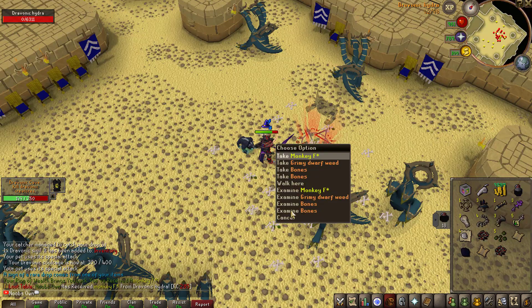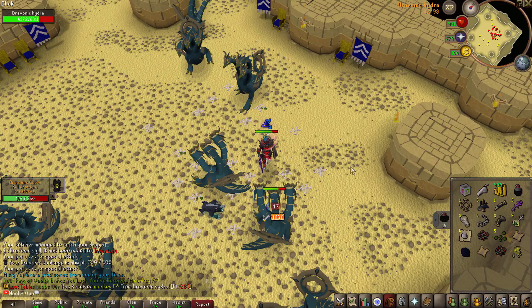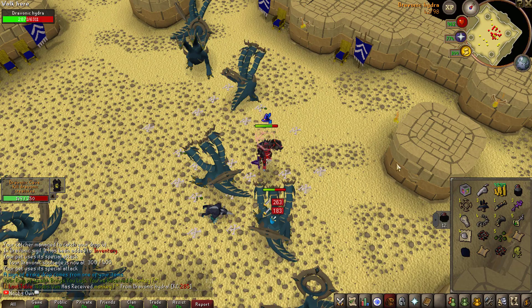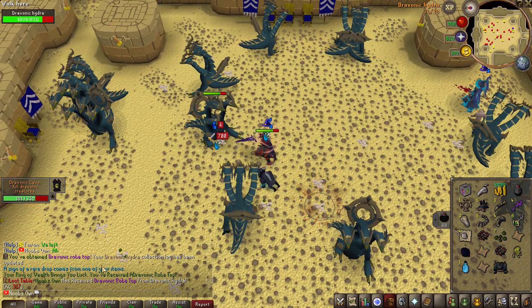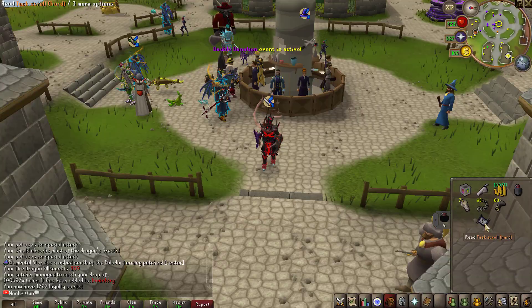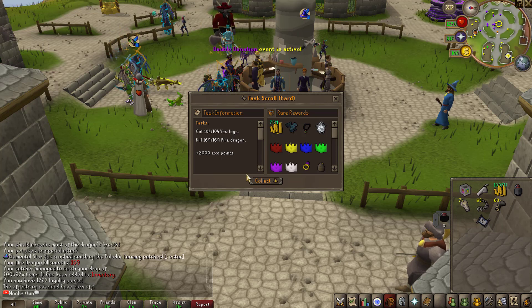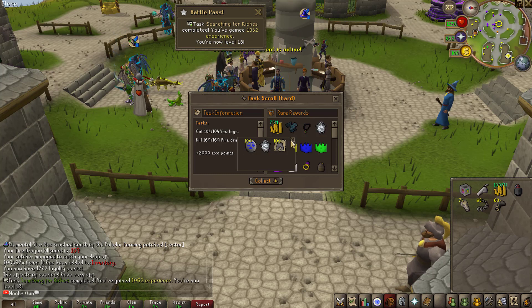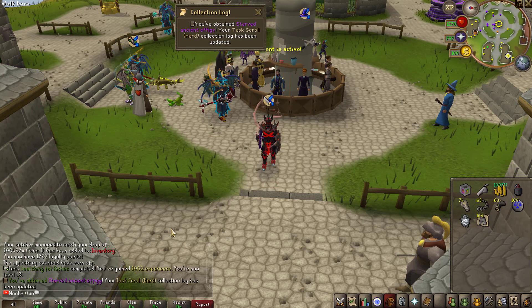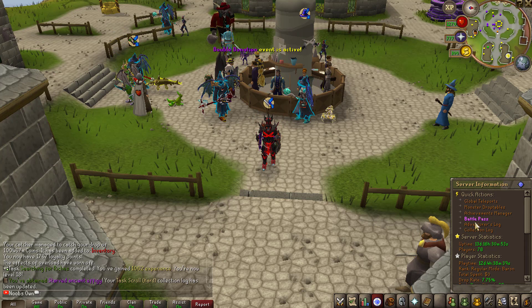We got another Gold Monkey Shoulder Pad at kill count 285 at the Dravonic Hydras, and a Dravonic Rope Top as a new collection log drop. I also quickly finished a hard task scroll that I'd almost completed, collecting an effigy as a reward — which was actually a collection log itself. This also got us to level 18 on the battle pass.